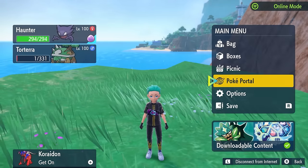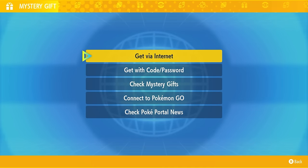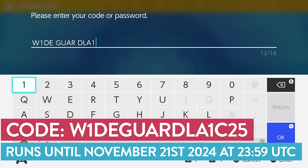To access this event in your game, make sure you are connected to the internet. Come into your menu and into Poké Portal. You'll need to come down to Mystery Gifts and then choose the option 'Get with Code or Password.' The code we're wanting to use for this mystery gift event is WIDEGUARD-LAIC25.